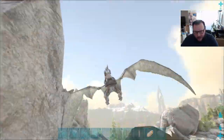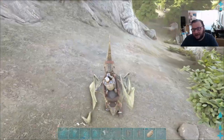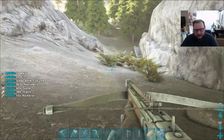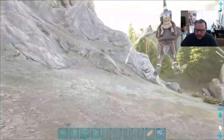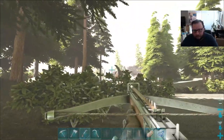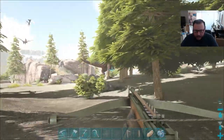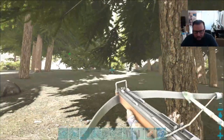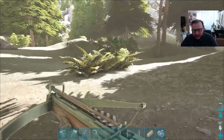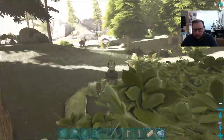Alright guys, my rex just got killed by another rex — and it was level 145, so obviously we are going to try to tame that sucker. Let me get my stuff back. Let's do this — where did you go? We're taking him down, we need a good rex anyway. We're a little overburdened. There he is — get him! I don't think it'll take that many arrows honestly.